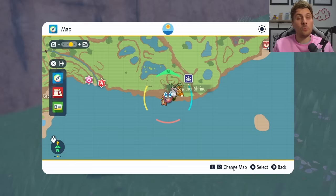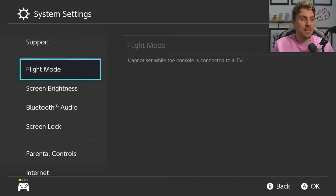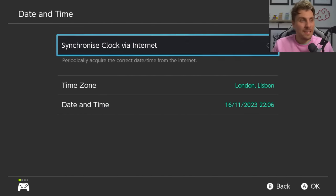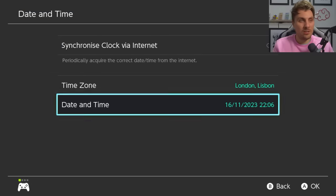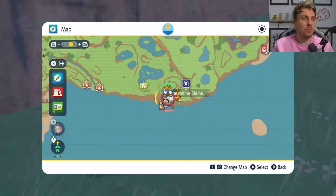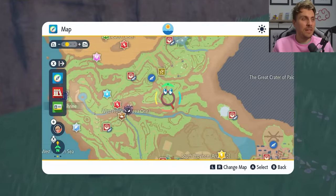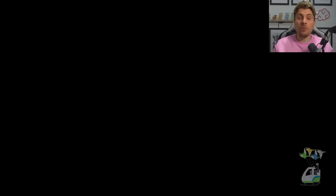If you've beaten the Eevee and want to repeat the dens to farm for those high-cost items, hit your home menu, go into System Settings, down into System, then Date and Time. Make sure your synchronized clock for the internet is set to off, then hit Date and Time, toggle through the option without changing anything, hit okay, come back to the home menu and back into the game. All your dens will respawn, so you'll be able to locate that 7-star Eevee raid again and repeat it as many times as you want for all the rewards.